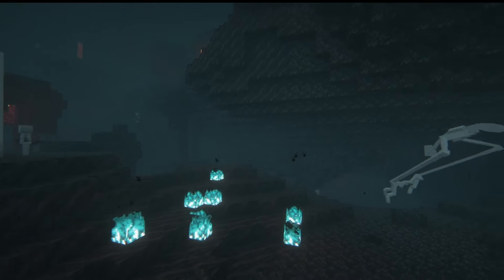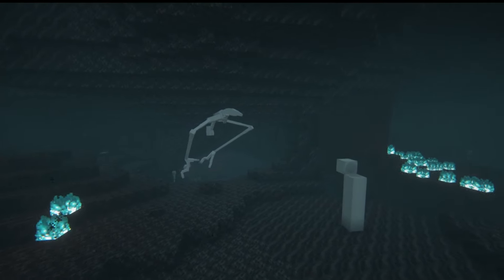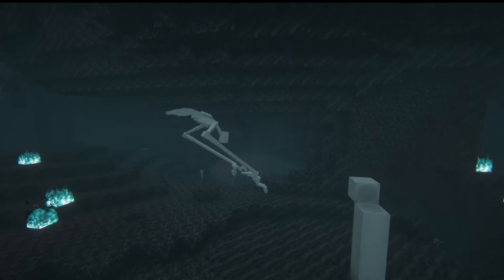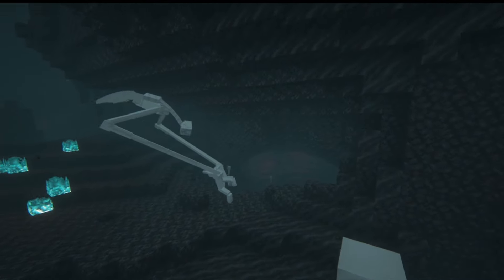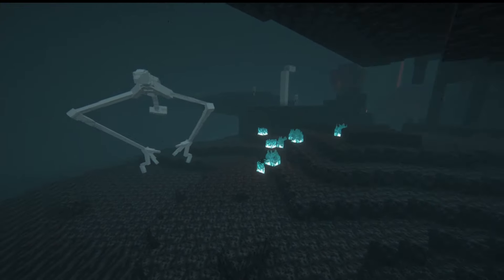For our second-to-last mob we have the Arm. This mob spawns in the Nether, specifically in soul sand valleys. It is a kind of flying mob with two big white arms. Be careful in soul sand valleys because they are pretty common throughout them. They have 180 health and when killed will drop netherite ingots.